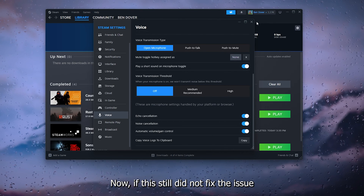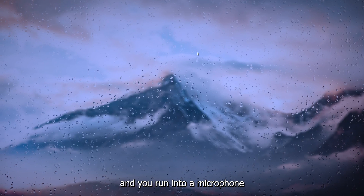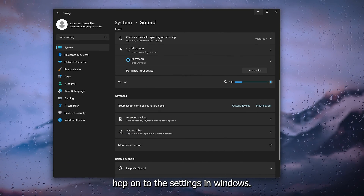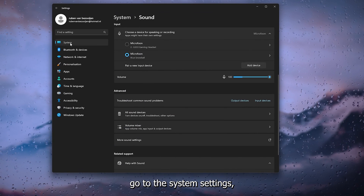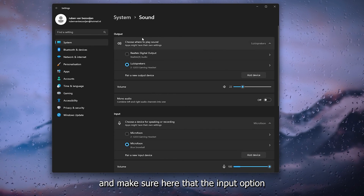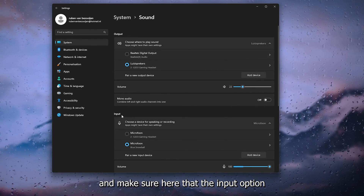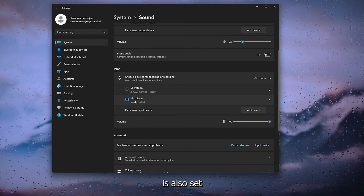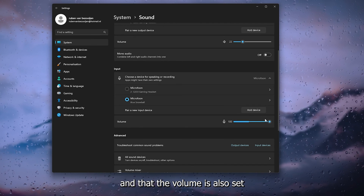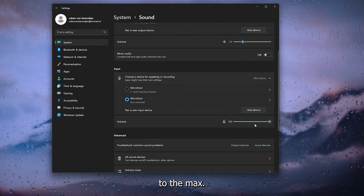If the issue still isn't fixed, go to Windows Settings, then System, then Sound Settings. Make sure the input device is set to your primary microphone and that the volume is set to the maximum.